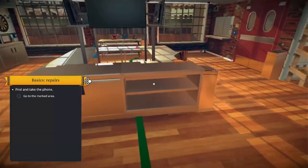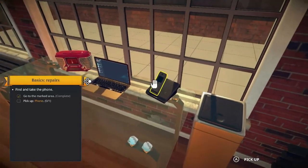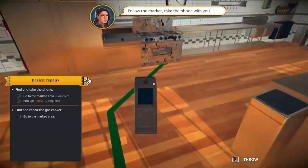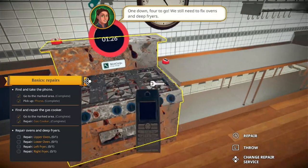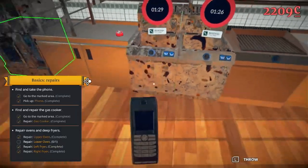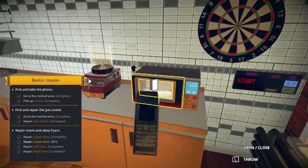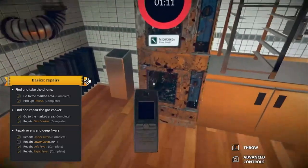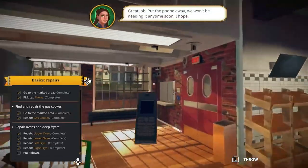I just stepped in green poop by my shoes. Okay, I'm here. Hello? Go to marked area. Oh, we can call people to do it. We have to fix the rest of the things - fix that, fix that. What else is not working? Okay these look fine. Lower oven - where is that? Oh there's two. I thought this was a refrigerator. Fix it, put the phone away.